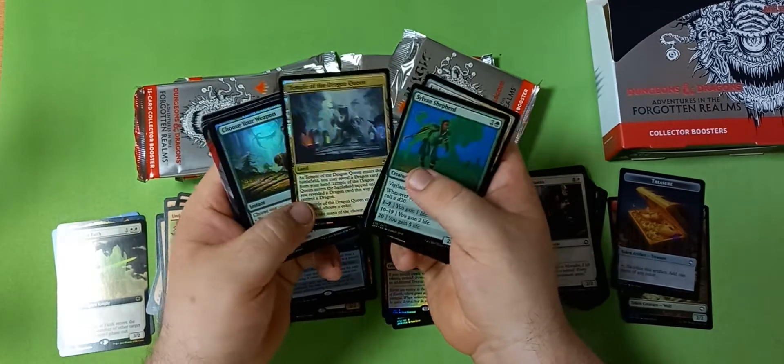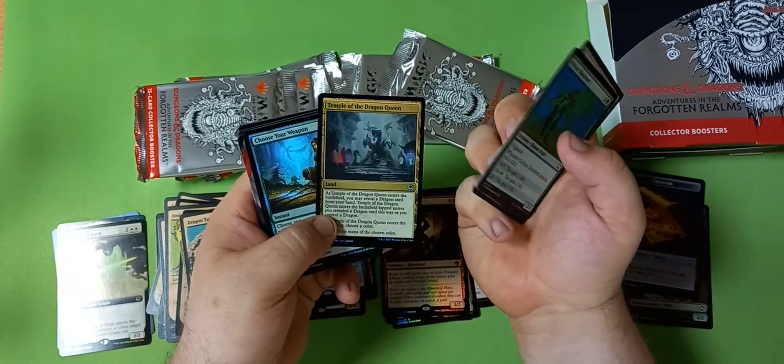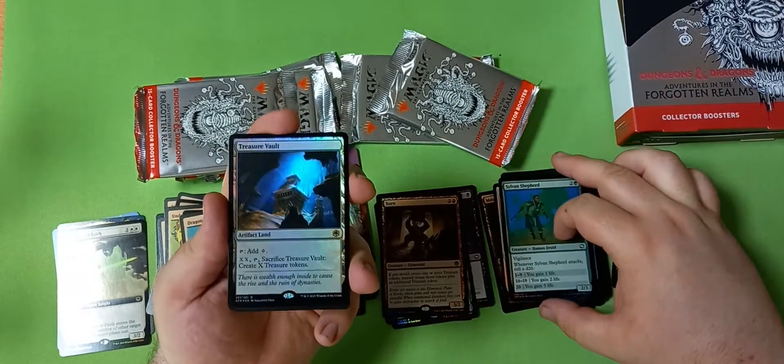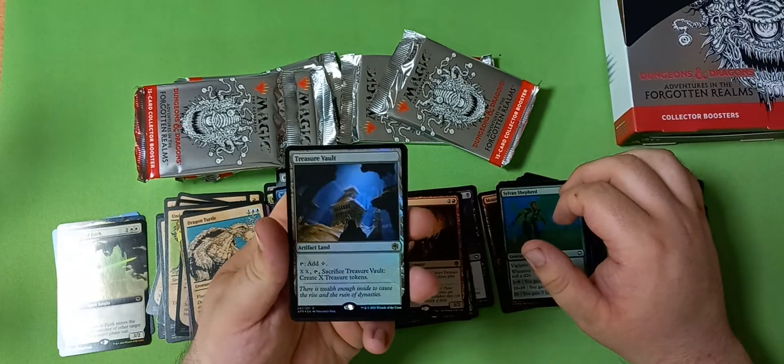Commons and uncommons again — nothing that noteworthy. Temple of the Dragon Queen — I think it's just going to be better than people think with Goldspan Dragon and stuff running around. Maybe that's you being in tricolor dragon decks. A card that I thought was going to see a lot of play in modern has shown up a little bit in affinity lists but not broken yet — Treasure Vault.